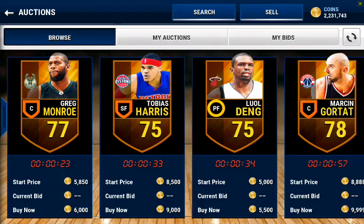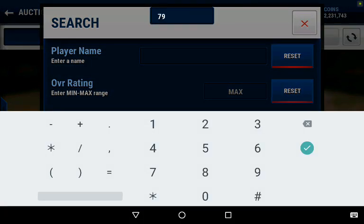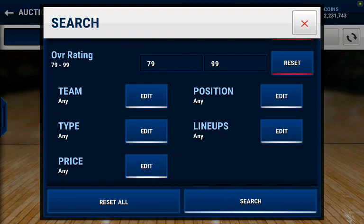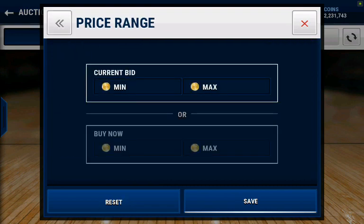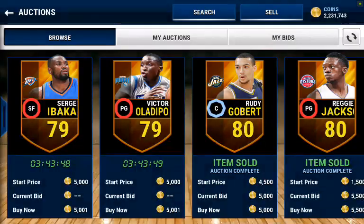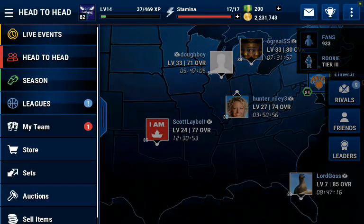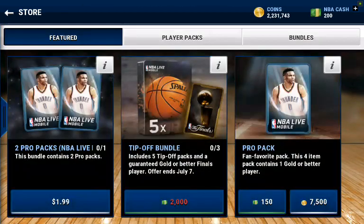Just to show you guys an example, we'll go look at the prices for players. A couple days ago a player that was a 79 probably would have sold for a maximum of $3,900. Now they're selling for around at least $6,000 if not more. $5,500 is a really cheap price for these players. The prices of all the players has gone up because of supply and demand — demand has increased so much from all the new players coming in, they need higher prices to even it out.